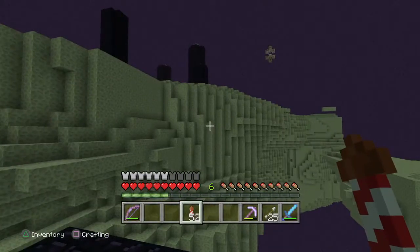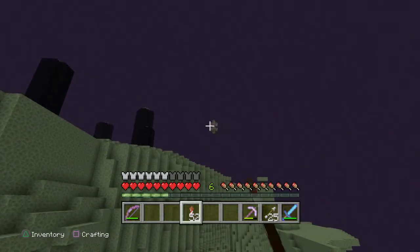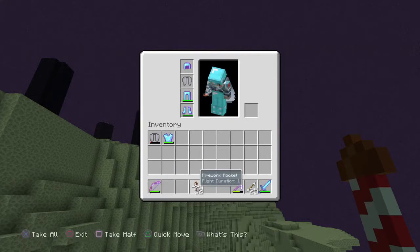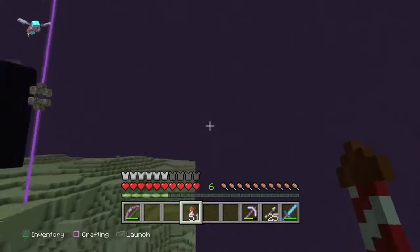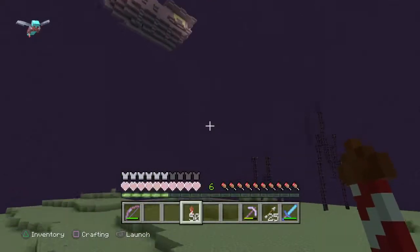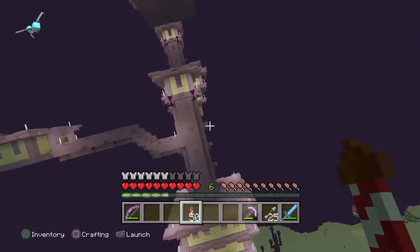Hi guys, Steve here. Today I'm actually going to show you how to get into the End City without an Ender Pearl. I actually did this by accident when I found out. I'm gonna grab my new elytra — all you need is the elytra and fireworks, and you can already guess where I'm going with this. See, it's just basic, and I'm still going.